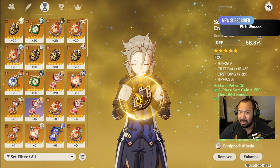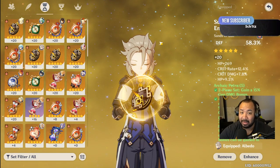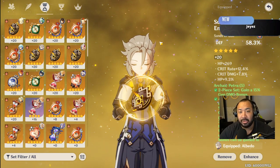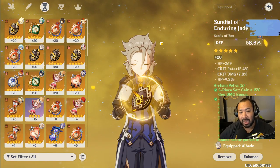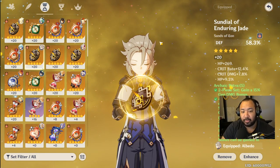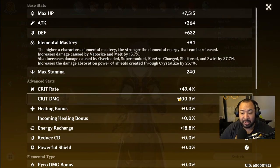Why run a defense percent piece on Albedo? Because his E scales with defense. However, at higher constellation, the defense percent offsets the damage loss on the ult. If I was at anything less than Constellation 2, I would most likely run attack percent on the timepiece instead. Ideally, I'm looking for at least 50% crit with as much crit damage as possible, so a crit damage helmet enables that.